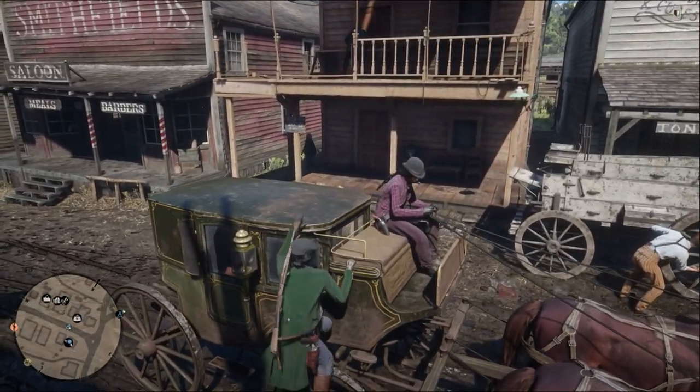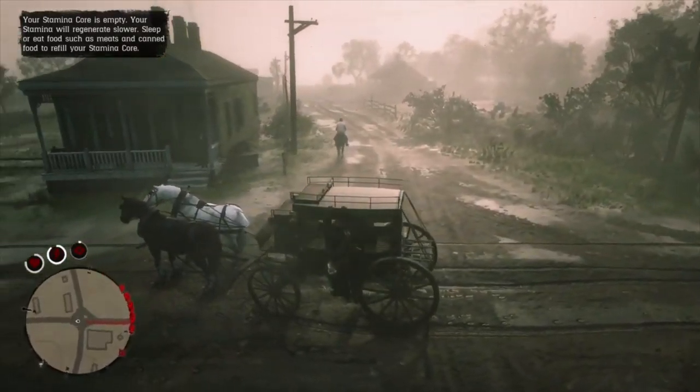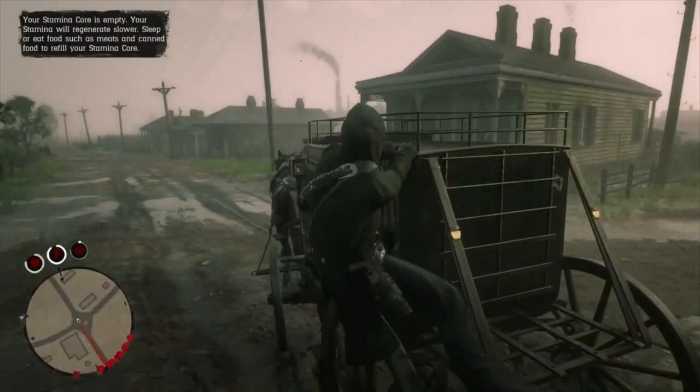Press square or X on the side of any boxy wagons to hop on and hang off the side, then use the left stick to move around. I love it.